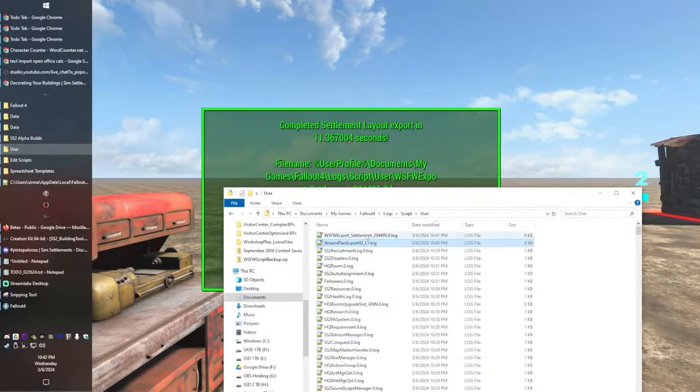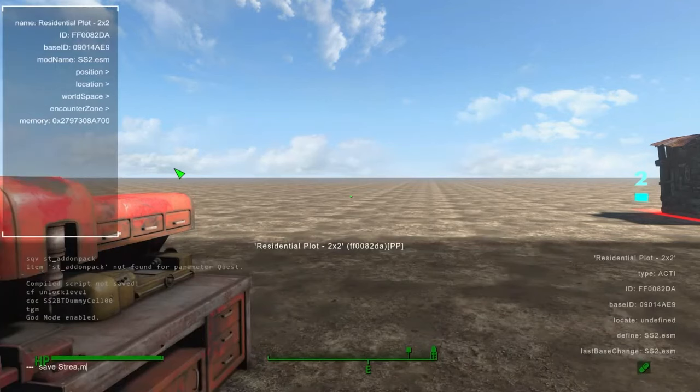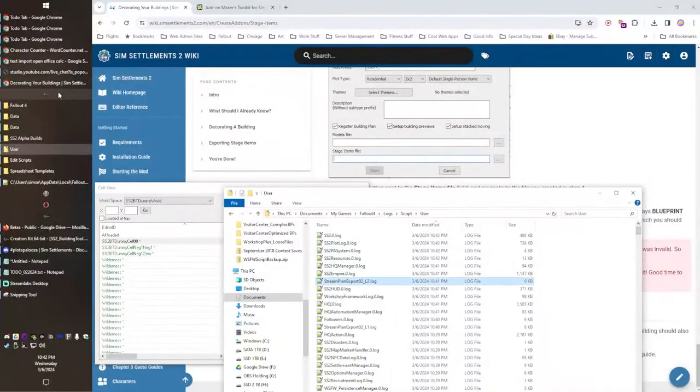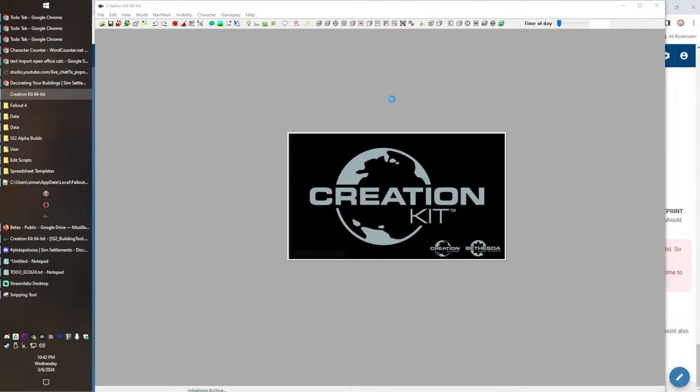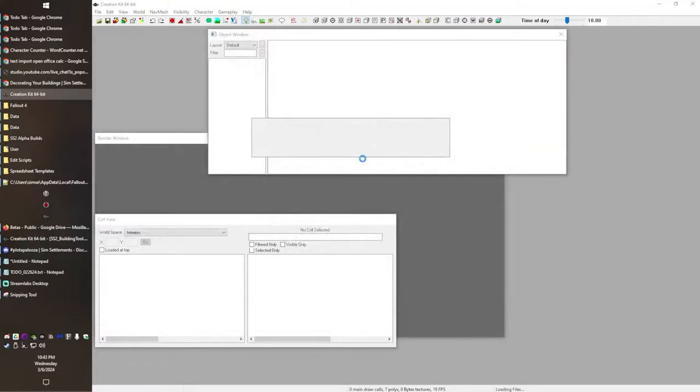So we've got our two levels and we'll go ahead and save this - save as stream building 02. Exit the game and then we will load into the Creation Kit. We just need Fallout 4 for this first step because all we need to do right now is create a cell, and then import those items we just set up in workshop mode into the Creation Kit, because that is where all the visual magic happens. It just makes it a lot easier to work with.